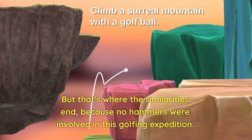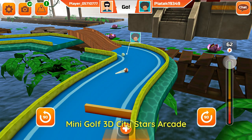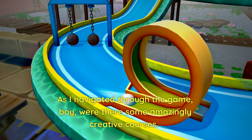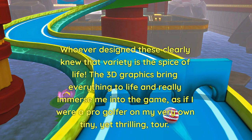Number 6: Mini Golf 3D City Stars Arcade. Picture a magical world where mini golf meets 3D paradise, and you get this gem of a game. I remember when I first launched it on my Android device — it felt like stepping into a daydream full of colorful courses and endless fun. As I navigated through the game, there were some amazingly creative courses. I can't help but marvel at the attention to detail in each one. Whoever designed these clearly knew that variety is the spice of life. The 3D graphics bring everything to life and really immerse me into the game, as if I were a pro golfer on my very own tiny yet thrilling tour.